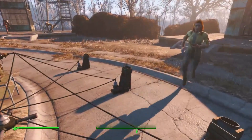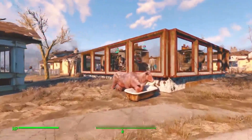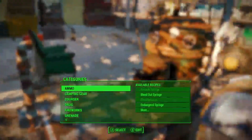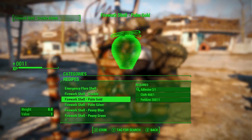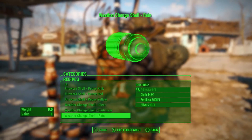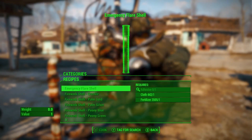We also have fireworks mortars — you get regular and angled versions, and you can set them up at an angle. Through a terminal you can set the delay and duration. Over at the chemistry station there are new recipes under fireworks: emergency flare shells, firework crackers, and color options including gold, silver, blue, green, pink, and red. And what's even better — especially for Far Harbor where the weather is always pretty crappy — you have clear weather shells and storm/rain shells.